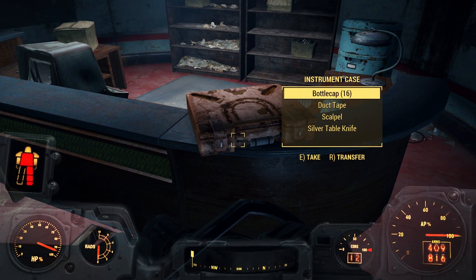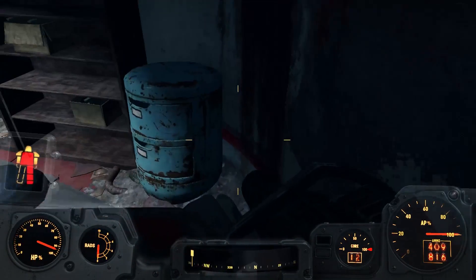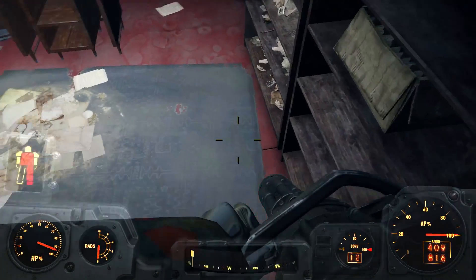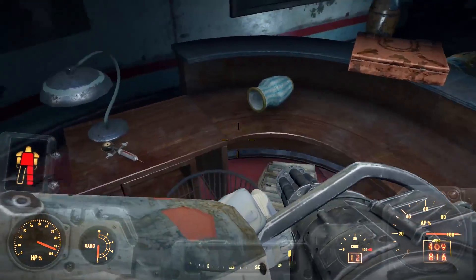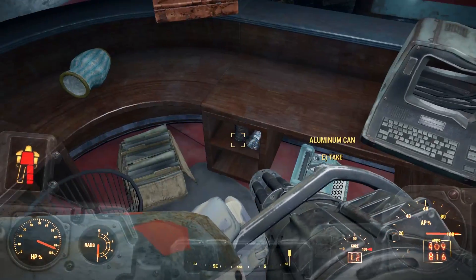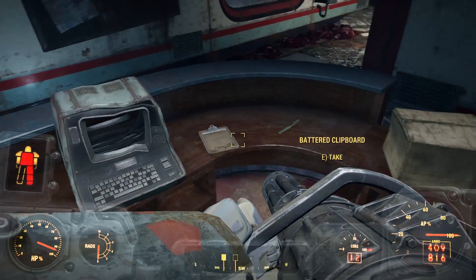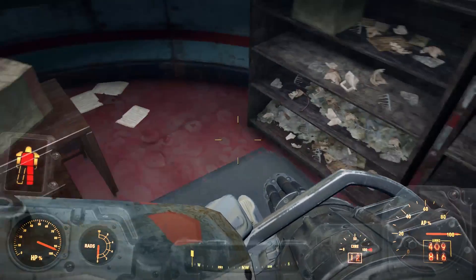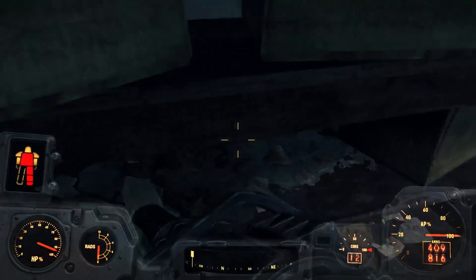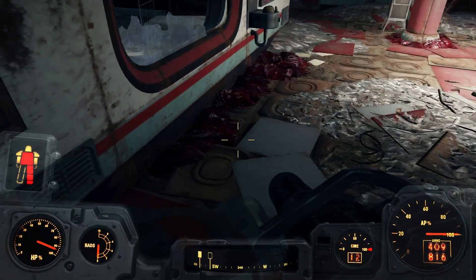I do love bottle caps. Oh, operating theater key — Medford. Whatever that is. Okay, got a key, some bottle caps. Stem pack, which is always useful. Aluminum cans are useful too. I don't need typewriters or toothbrushes or any of that kind of stuff. Anything else? Let's go searching around and see what we can get.